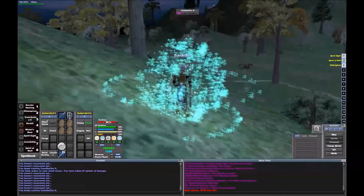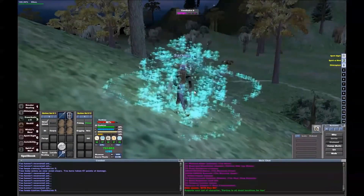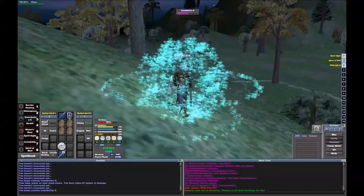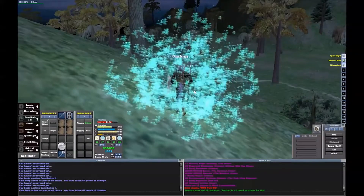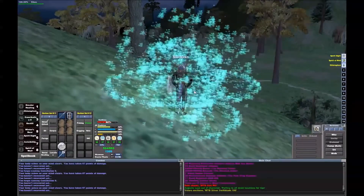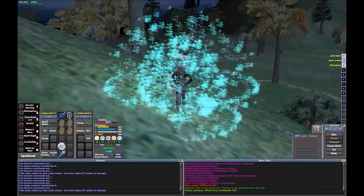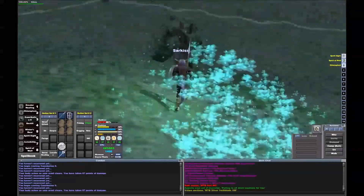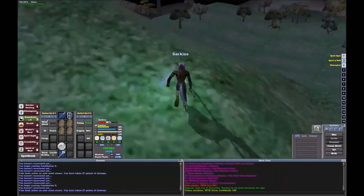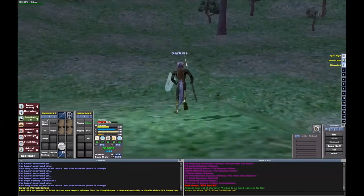Oh, that's where the hill giants are. I haven't seen them roam around there. Like I said, I just heard about them in OOC a year or more back. West Commonlands is accessible from the west through the pass to Kithikar Forest in the northwest corner, to the east into East Commonlands, and Freeport beyond. In a narrow dimly-lit tunnel off the southern edge lies the front entrance to Befallen.